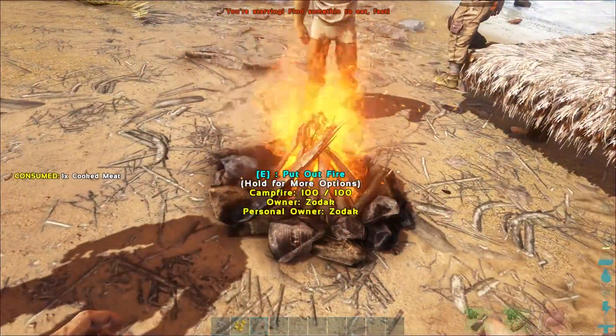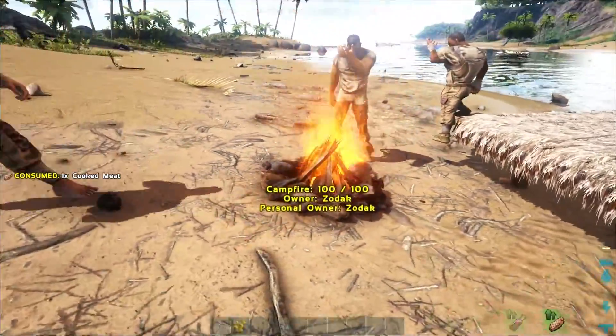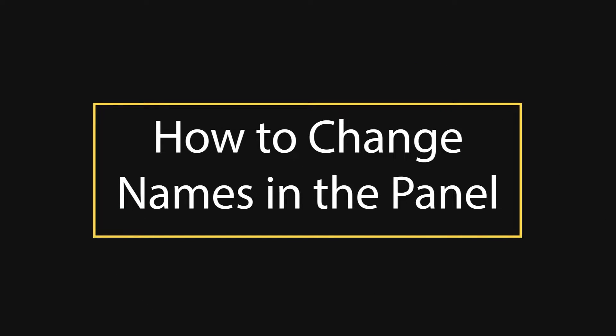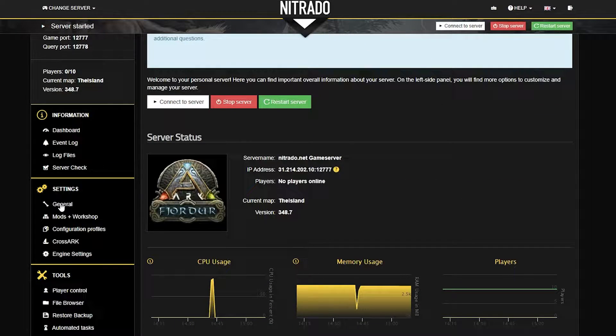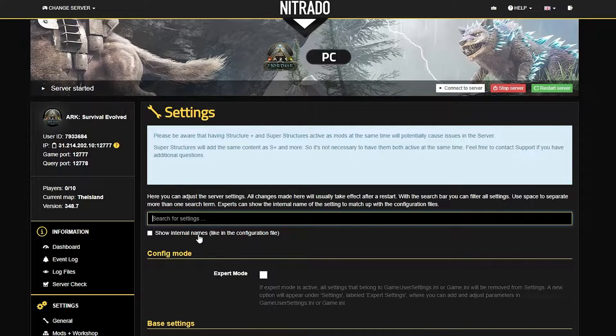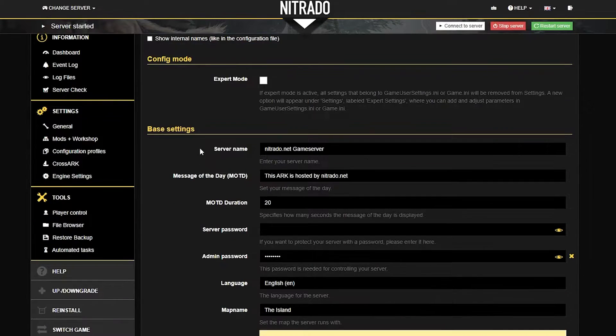And then, once you've decided, you'll be able to put in whatever name you want and get started on playing with your friends. The first thing is you need to head into your Nutrato panel in order to change the name. You're going to open up the general settings on the left-hand side, and in the base settings right up at the very top, you'll see server name. This is where you're going to enter whatever name you want.